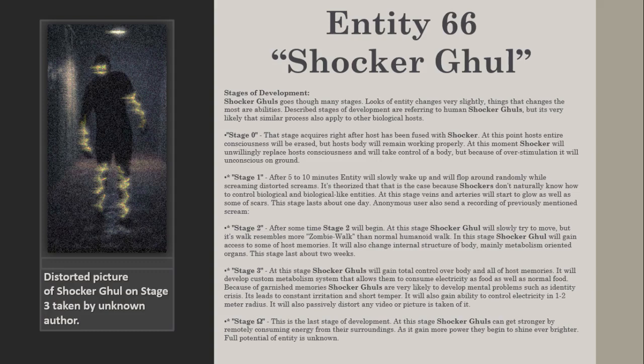Stage 3: At this stage, Shocker Ghouls will gain total control over the body and all of the host's memories. They will develop a custom metabolism system that allows them to consume electricity as food, as well as normal food. Because of the inherited memory, Shocker Ghouls are very likely to develop mental problems such as identity crisis, leading to constant irritation and short temper. They will also gain the ability to control electricity in a 1 to 2 meter radius, and will passively distort any video or pictures taken of them.